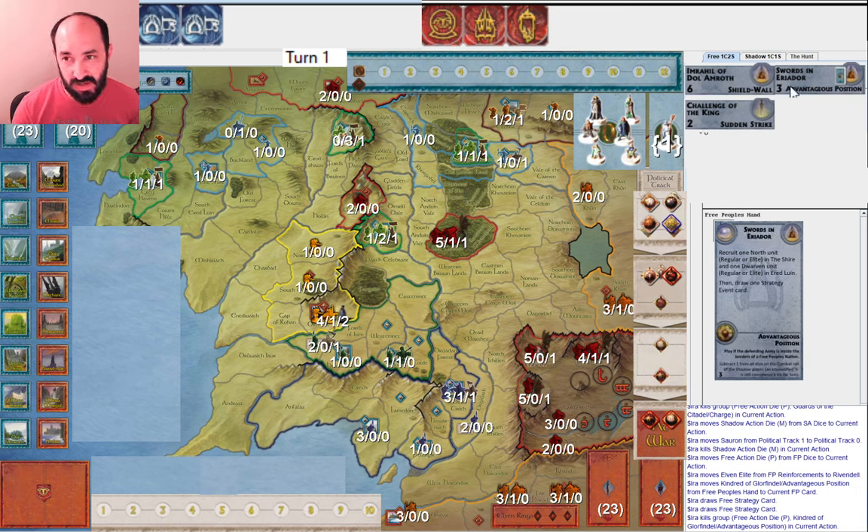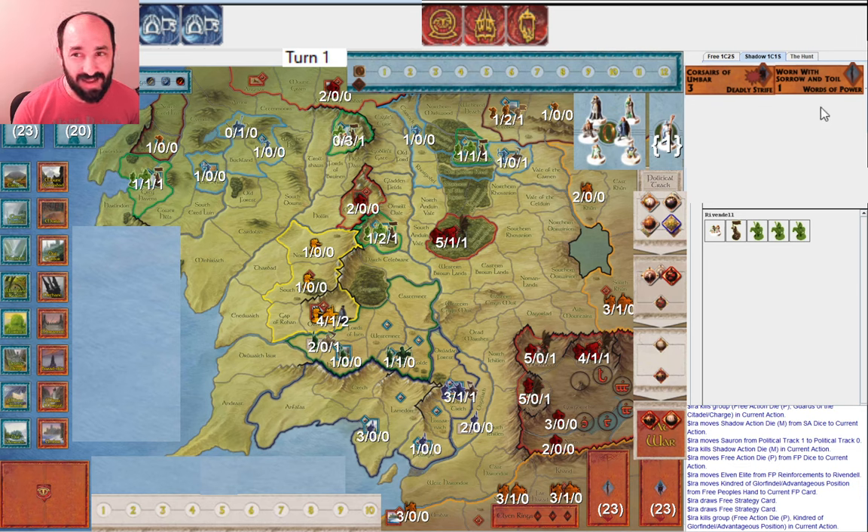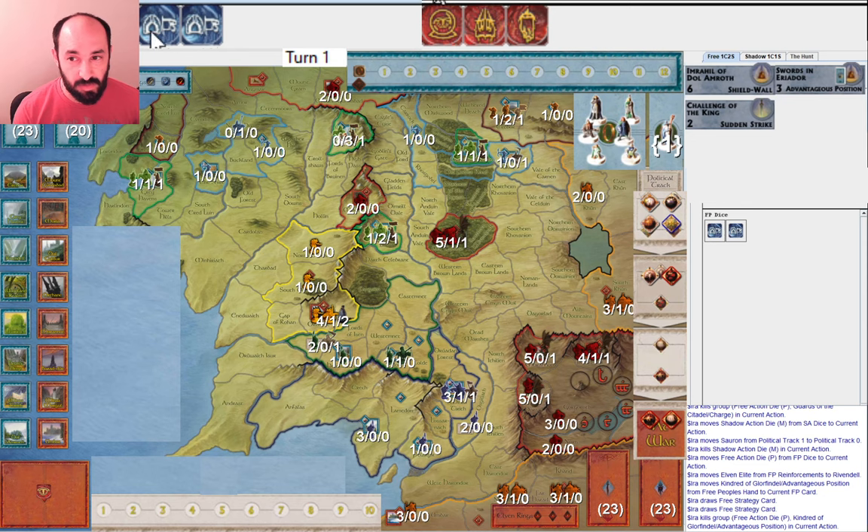For Shadow, I would muster Sauron to war — that feels pretty basic. Worn with Sorrow and Toil is something I'd consider playing turn one if they move the Fellowship, but if they don't move the Fellowship they can just declare again in Rivendell at the start of round one. Going back to Free Peoples — if I didn't have a playable strategy card, I might have been more inclined to use the Palantir for a ring movement. Maybe I should have done that. If I'm going to move using a ring just to get a little bit of movement turn one, maybe it's worth using the Palantir for that instead of army musters.